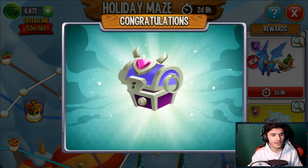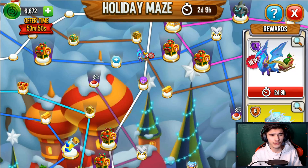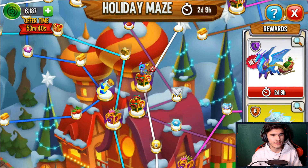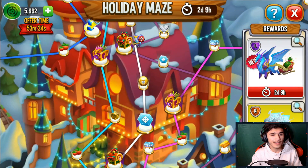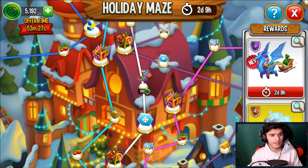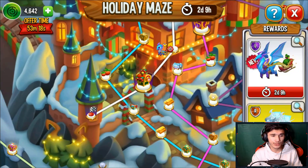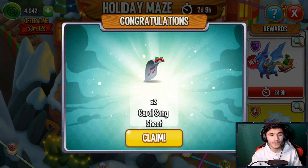We get 10,000 food, and there are some legendary orbs there as well. There's also another holiday chest right after this. We move again and there it is — the holiday chest. We get another song sheet. Now it costs 500 coins to move, and we're getting 10 random heroic orbs right here — claiming that. We move again and get 50 icy orbs. 600 coins now, getting pretty expensive, but it's okay.